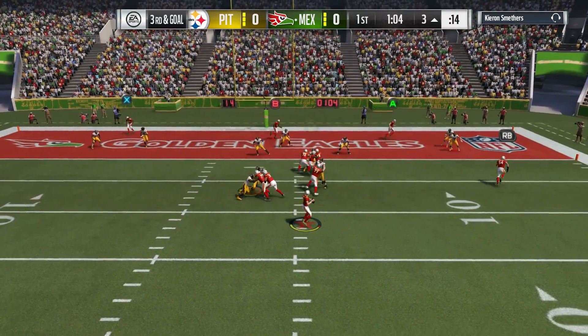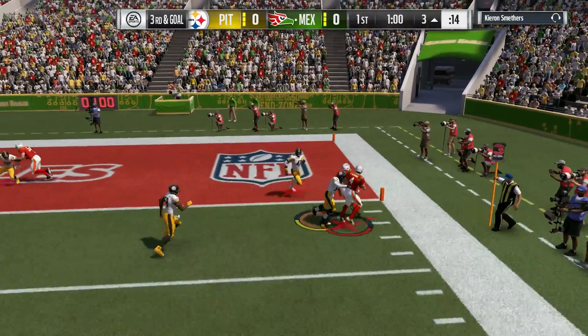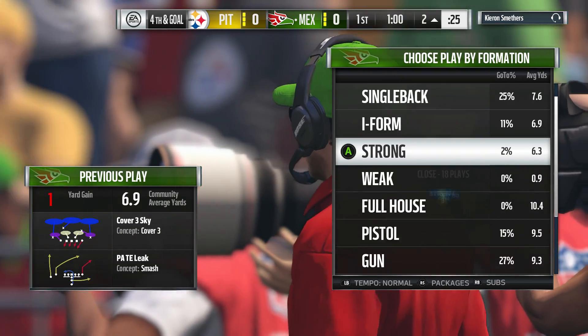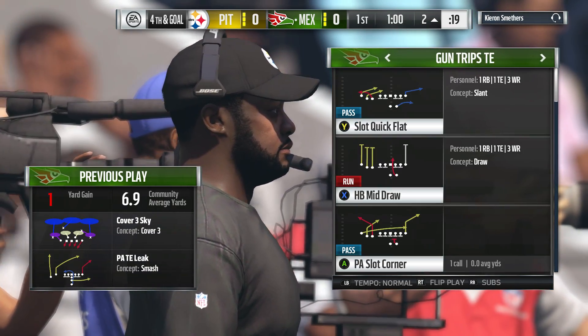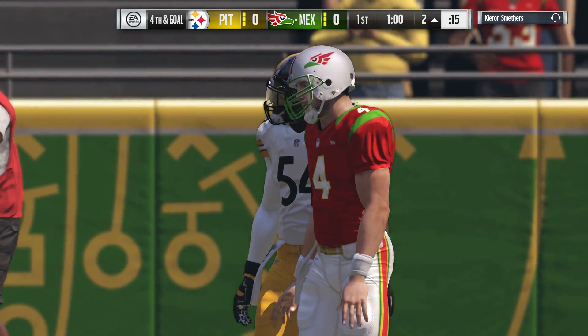They look to throw on third and goal, buy some time — he may try and run for it. Just a one-yard pickup, and that brings up an interesting decision on fourth and goal. Nothing comes open, so he decides to escape out of there and doesn't pick up a first down, but he does gain additional yardage to set up a possible field goal attempt if they decide to go that route.